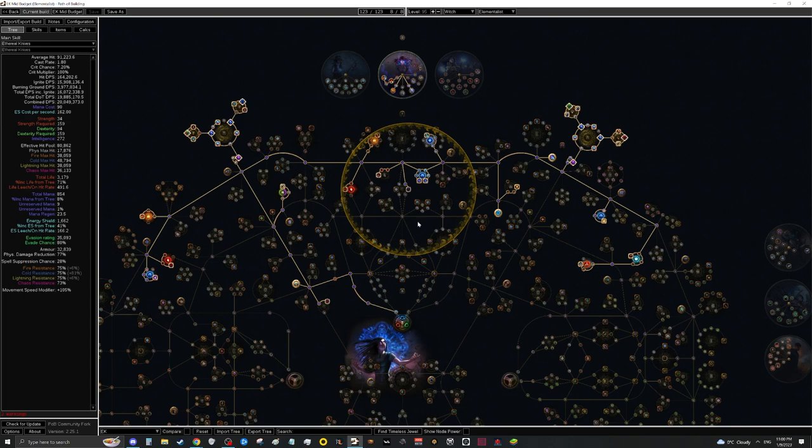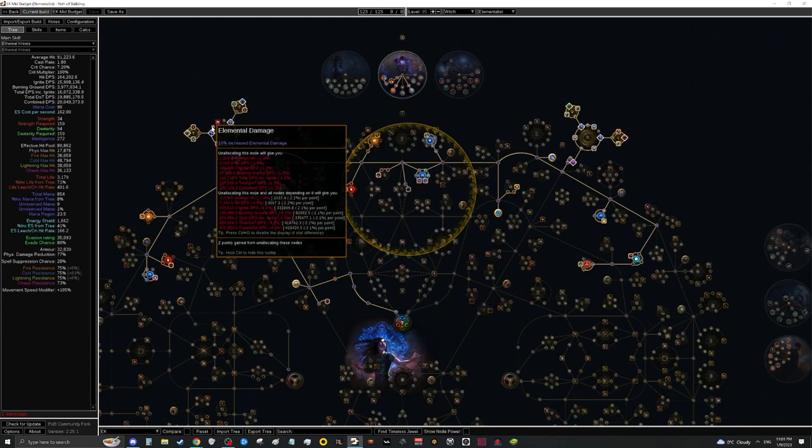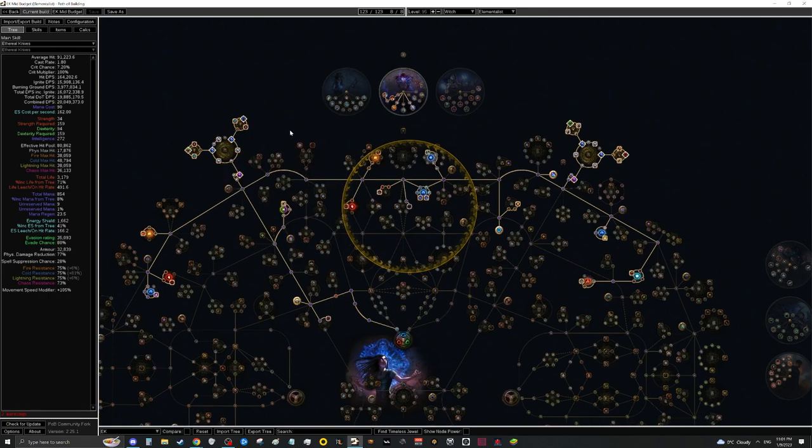Going from 98 to 100 costs somewhere around 10 to 15 div — not too expensive, but for two points it might not be worth doing immediately. To put it in perspective: for each passive point, you effectively gain about 1% EHP if putting into defenses, or 2 to 3% extra DPS if putting into damage nodes. If you're level 92 or 93 trying to reach 100, that's eight passive points — either 8% increased HP or 16 to 24% increased damage. I can't overstate how point-hungry this build is.